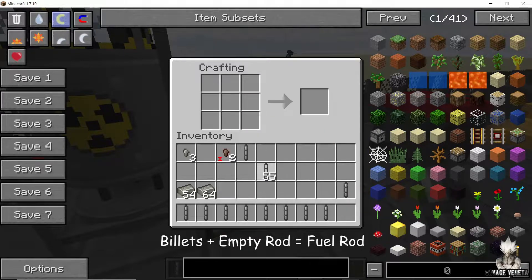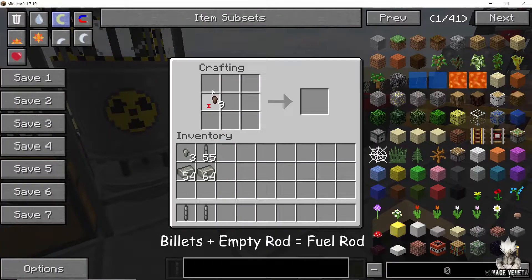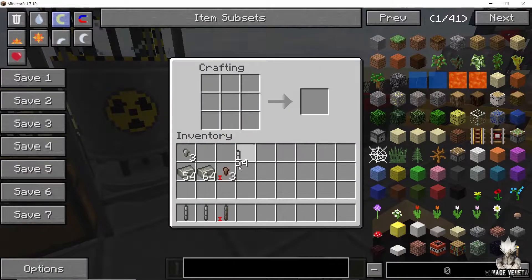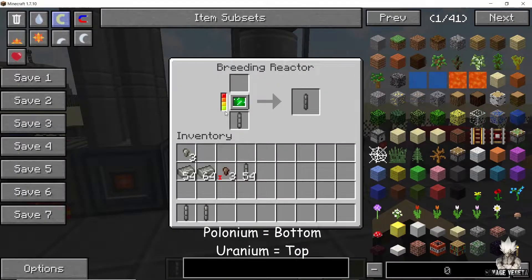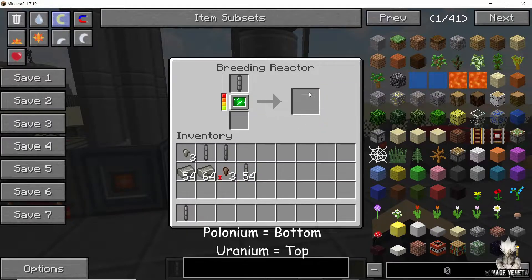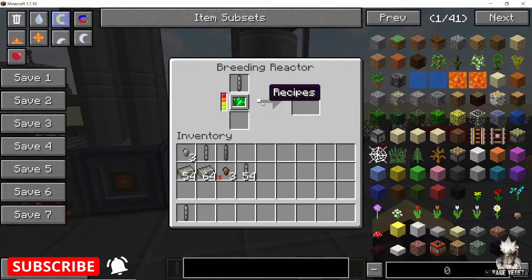As soon as you have enough uranium rods, it's time to craft the polonium rods. The process is still the same: make one polonium billet and combine it with an empty rod to get a polonium rod. Now that we have our polonium rod and our uranium rod, the polonium rod goes in the bottom chamber of the breeding reactor — that should give you four heat.